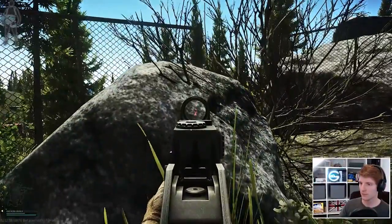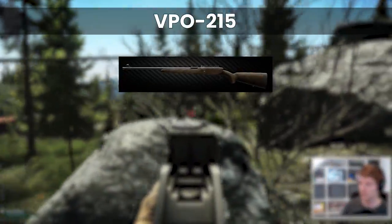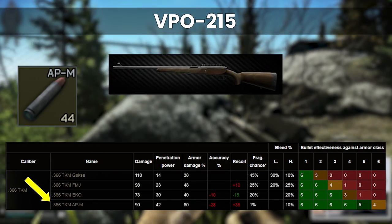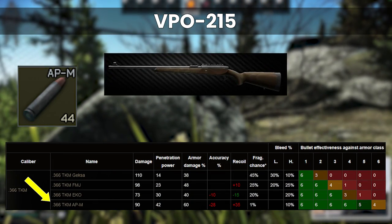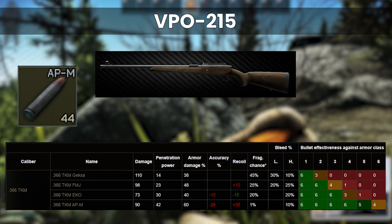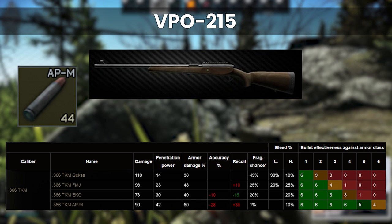Now that we can use any bolty, my strategy uses the VPO-215 instead, but the rounds for this gun are nowhere near as powerful penetration-wise except for the APM ammo. 366 APM is some of my favourite ammunition in the game, in large part because it pairs so well with the VPO and packs an extraordinary punch.